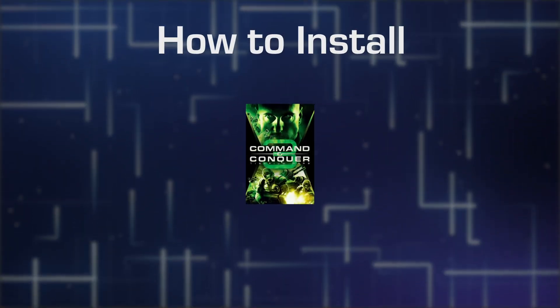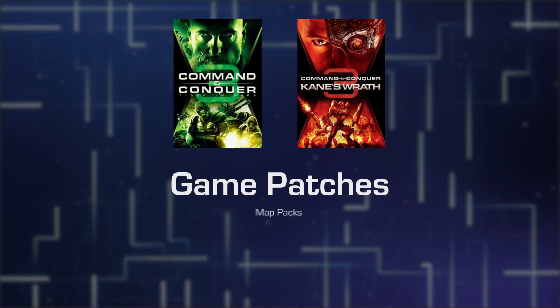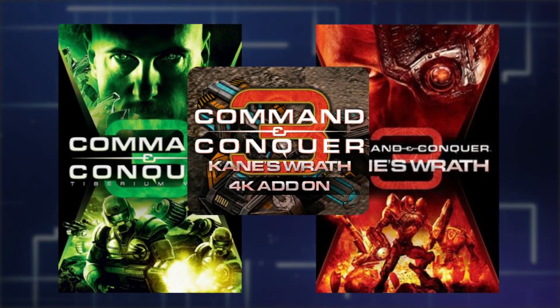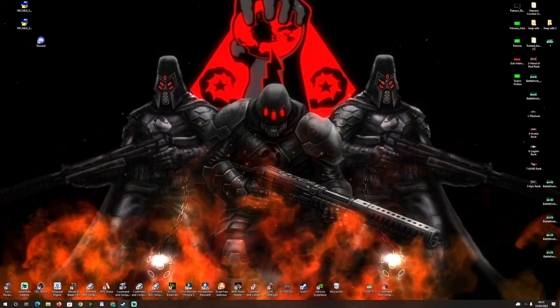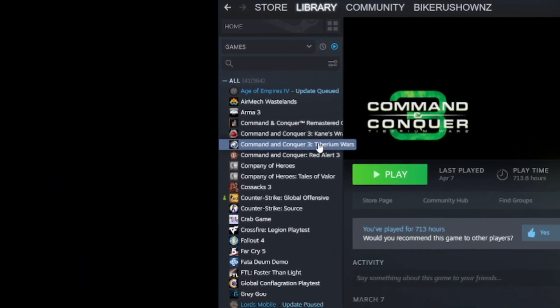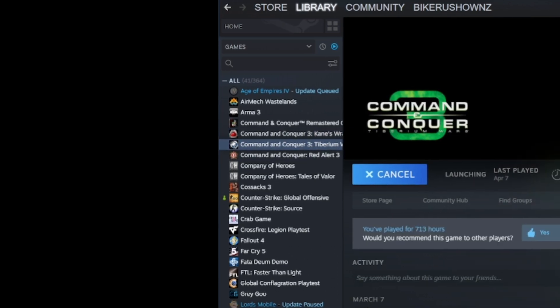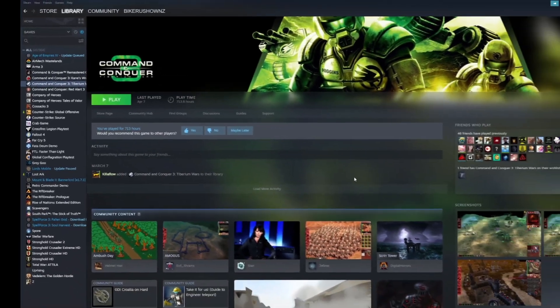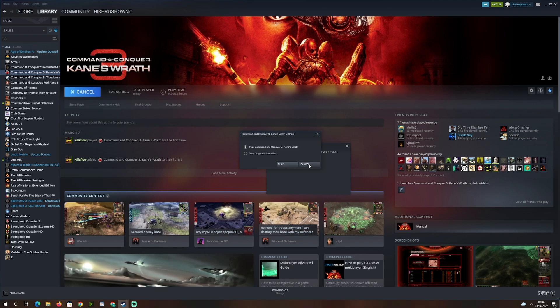For this video I'm gonna show you how to install both games, the patches, all the map packs, and the 4K mod to get you up to scratch. First, go on Steam and download both games. You need Tiberium Wars to play Kane's Wrath. Run Tiberium Wars, close it, then run Kane's Wrath and close it. That's all you need for step one — run it and close it, then verify your files.